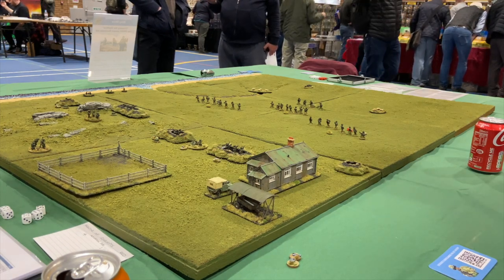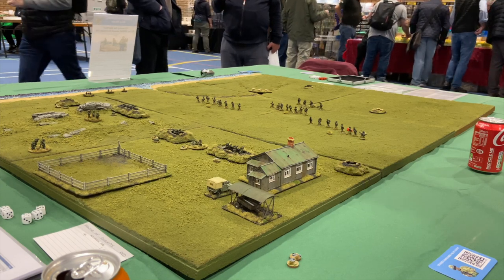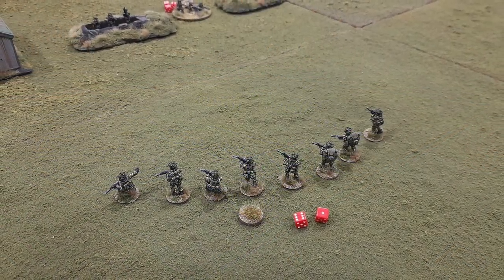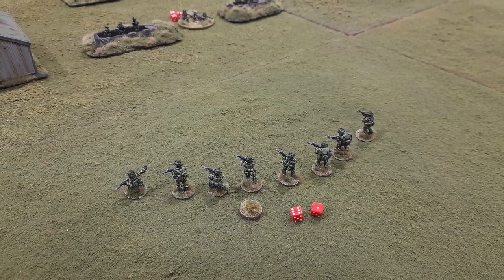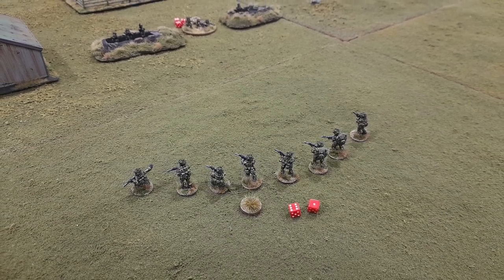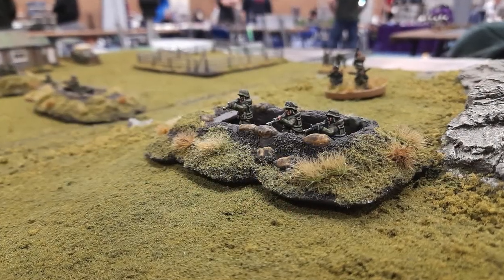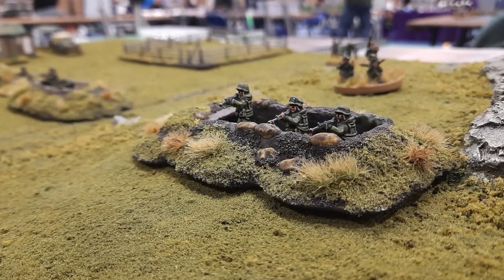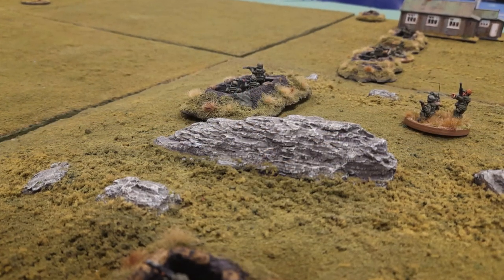What we've got coming up next are some photographs. The first one is when I've initially opened fire on Alex's section — you can see I've put seven suppression points on him. The little marker signifies that this section is down on the ground, so this was the first sort of action started. Next up is a couple of views of the Argentine positions at the beginning of the battle, before everything's kicked off — just some shots of the troops.